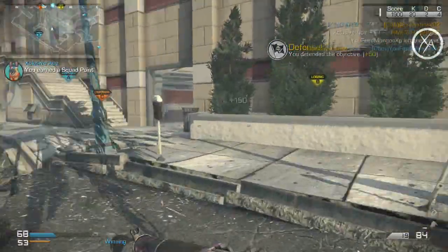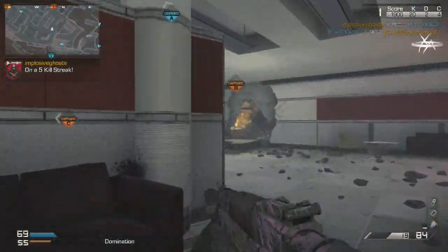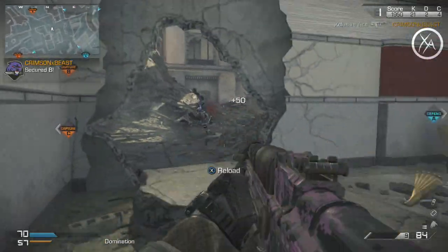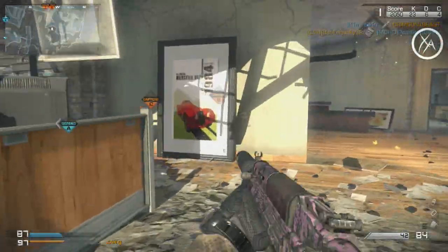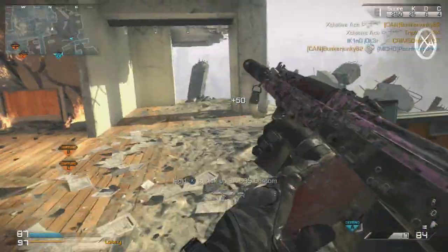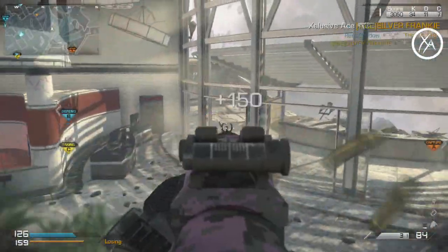This is my favorite SMG to use right now — the Rapid Fire Vepr. I like to use the Silencer with it. You can use grip, but I find it doesn't really need the grip. I find the Silencer helps a lot because it eliminates the muzzle flash, and you also get the added ability of staying off the mini-map. You could use the Flash Suppressor if you'd like, but I prefer the Suppressor.